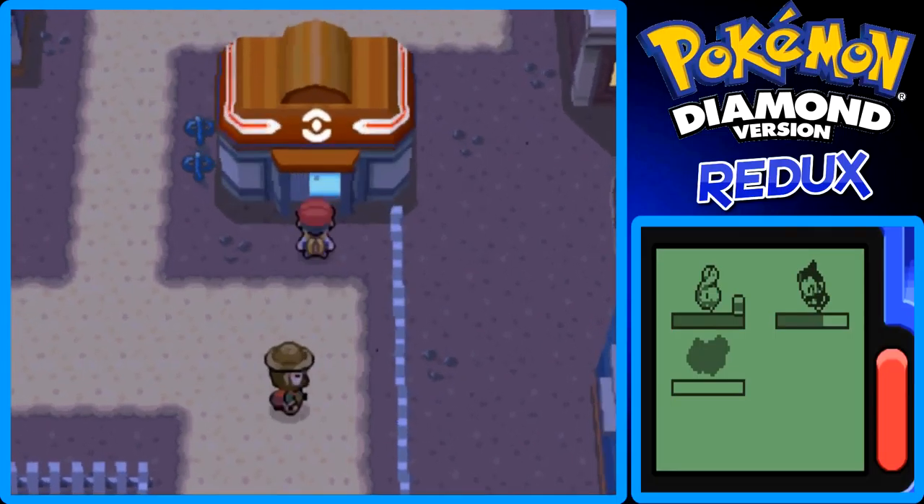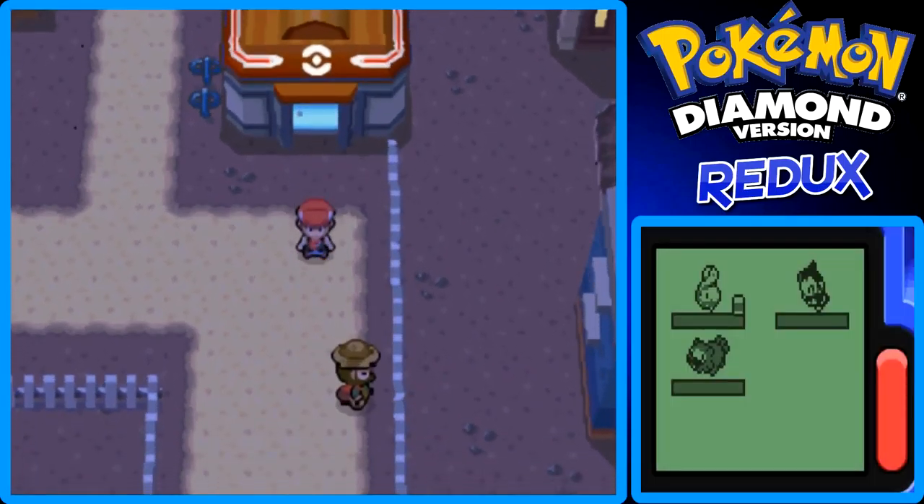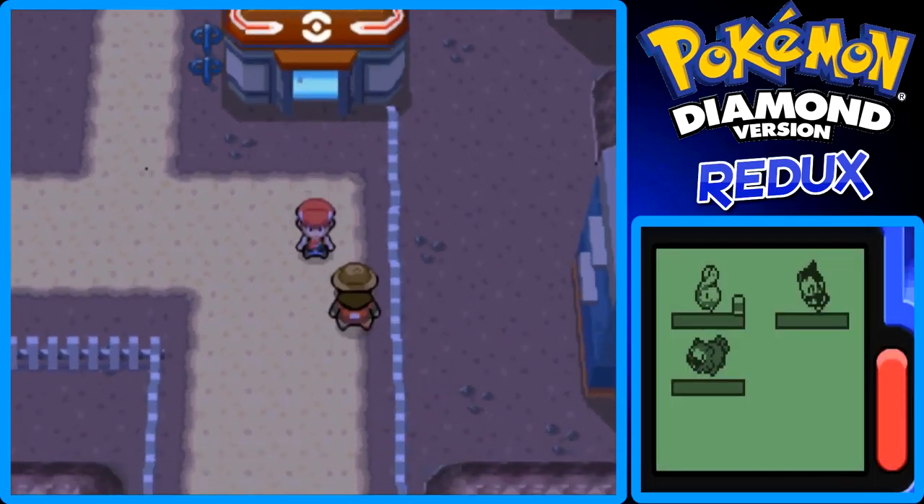I'm going to heal my Pokémon real quick, then I'll cut this part right here and end it. This has been my Pokémon Diamond Walkthrough Guide Redux. In the next part, we'll hopefully go to the Oreburgh Mine, which is south of Oreburgh City. This was Junko again — goodbye, and I hope to see you guys in the next part of my Pokémon Diamond Walkthrough Guide Redux.